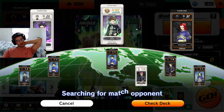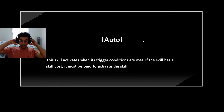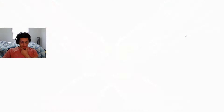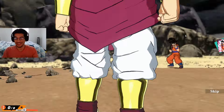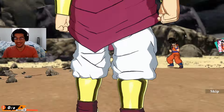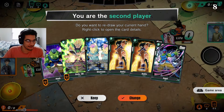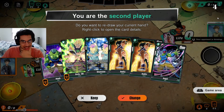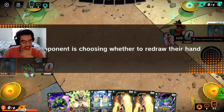Alright, here we go — looking for our very first match of Dragon Ball Fusion World. We're up against another level one player, so at least we're not getting matched up against someone who knows the game. We seem to be going up against Goku. Unlike just having a regular board like in Runeterra, we have these very fancy animations. Your mulligan here happens all or nothing, so we're going to change this hand.